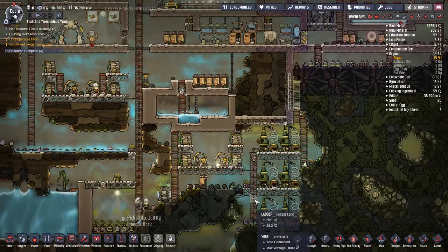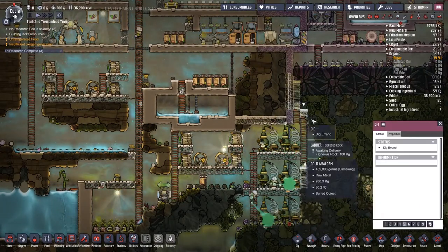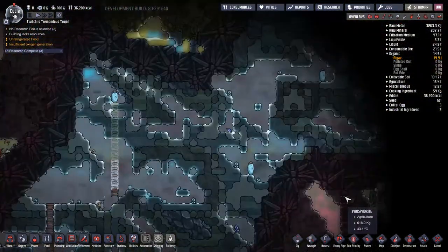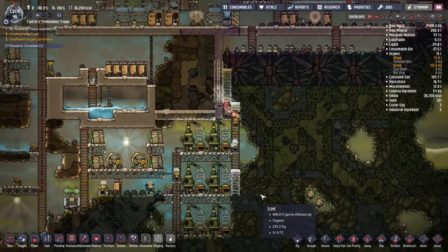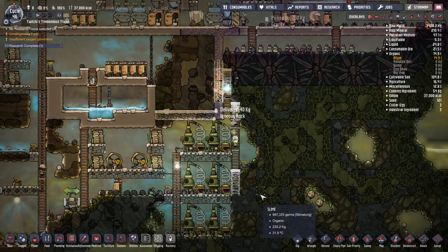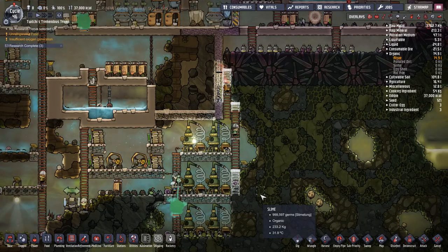There's a problem with the polluted water pipe going upwards - they're not building it because they can't get up there. Turns out they can't transfer from one ladder to the other with only a one-by-two gap - they need a two-by-two section to transfer from one to the other. The moment that space is dug out, in they go.